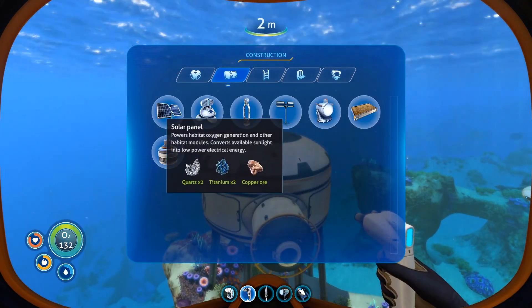Next, let's see what else we need to build. We want a grow bed so we can start getting our own food going. I quite liked the greenhouse type thing on the island with the observatory, but you need enameled glass to make that. How do we make enameled glass? It's normal glass plus a stalker tooth. The stalkers are the shark-crocodile combinations - they drop teeth when they're playing with bits of scrap metal.